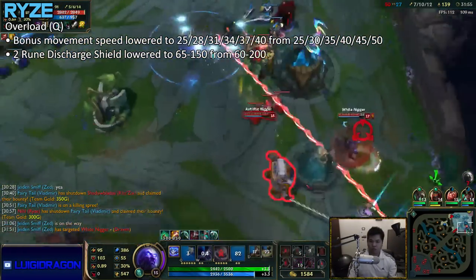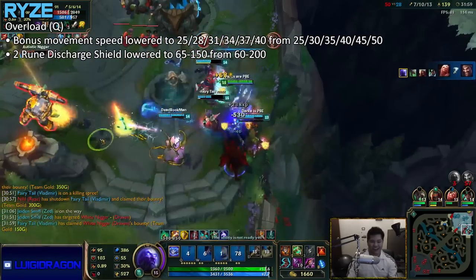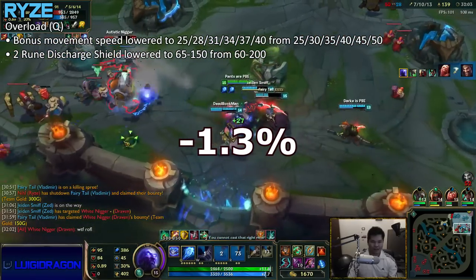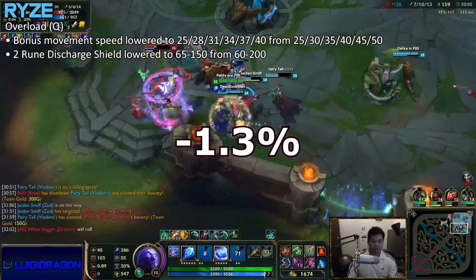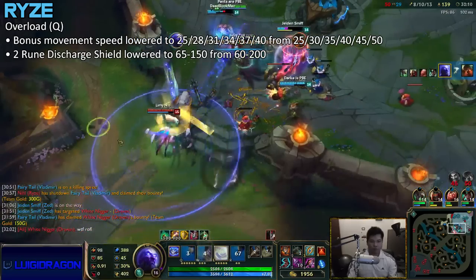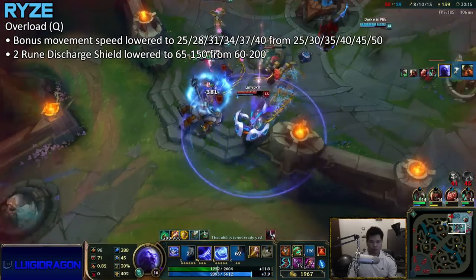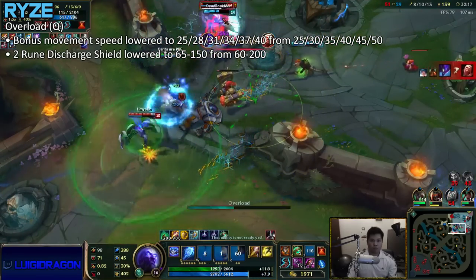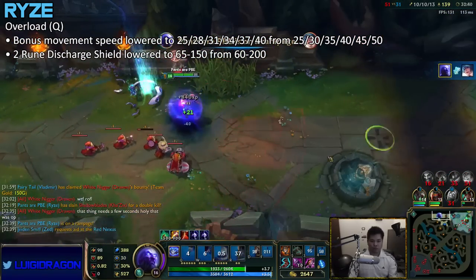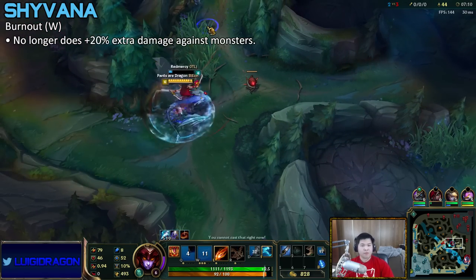Ryze is getting a nerf — bonus movement speed going down by 10% at max level and his shield is weaker. Small nerfs, so just a small percentage drop in win rate. To be honest, I don't really know Ryze too much. He'll probably still be in the meta but there are gonna be better champions like Ziggs or Malzahar that people could play instead. Some people will still play him, but why play him when there are better mid lane options?